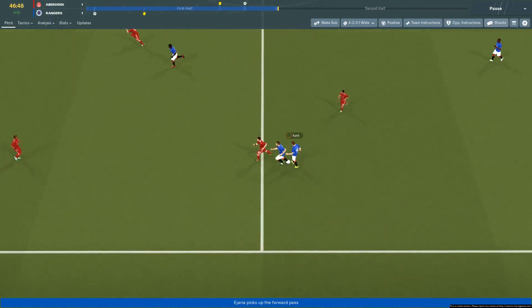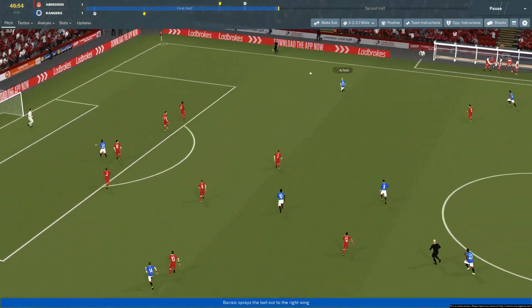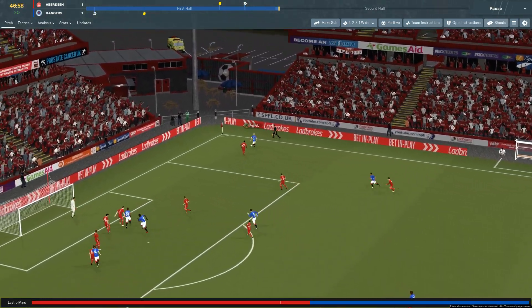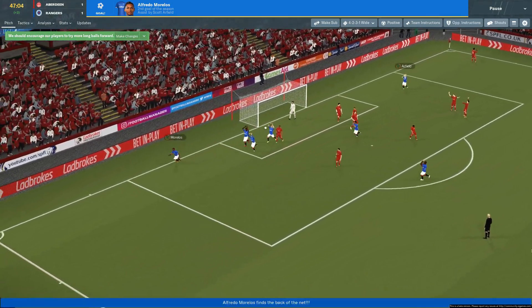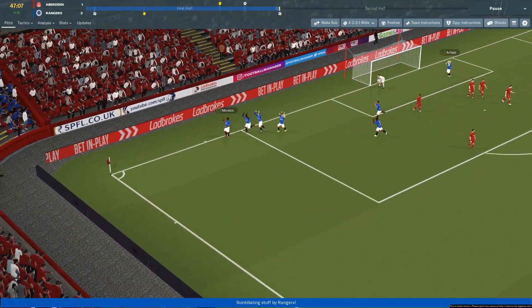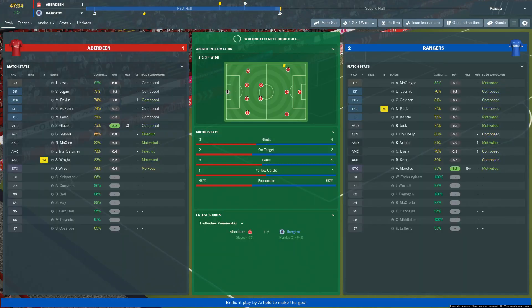Barisic, Ejaria to Kent - go on, run forward. Ejaria, Barisic - here we go now, working a wee triangle. Great switch of play to Arfield - got to get a good cross in here. Right on the stroke of half time we do indeed get the go-ahead goal. Morelos with it again, Arfield with a lovely cross and we retake the lead.